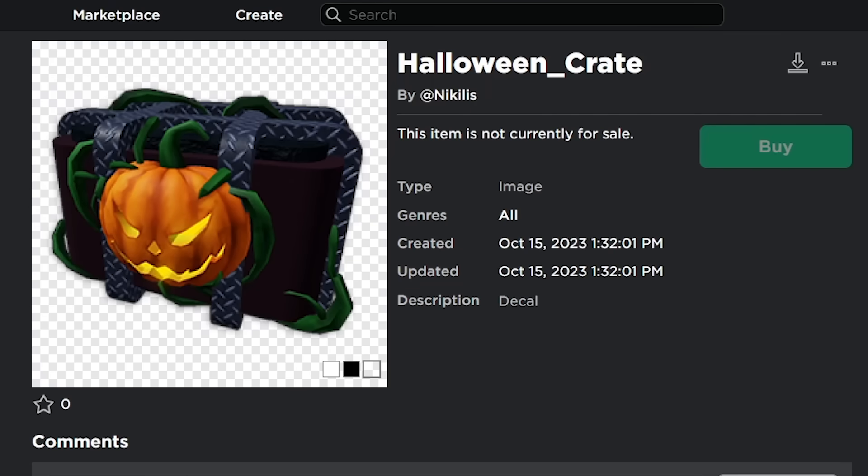For the moment you have all been waiting for, here is the very first Halloween leak: the Halloween crate made by Nicholas. This is the real Nicholas right now, and we have official links to these items which prove that these are real leaks. This Halloween box honestly looks like one of the coolest boxes we have ever seen in Murder Mystery 2 — it has all these vines everywhere and this big pumpkin head. This actually looks insane.